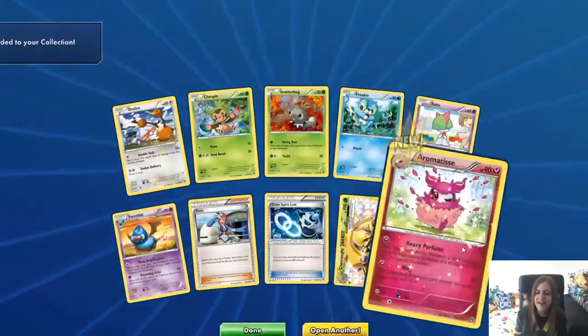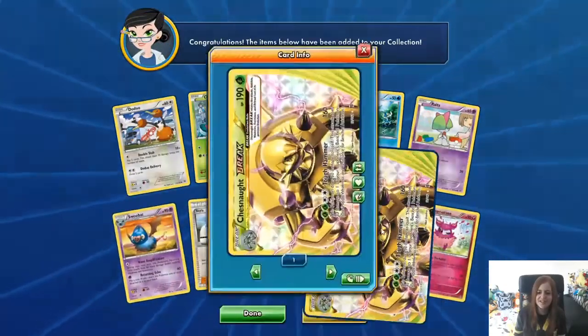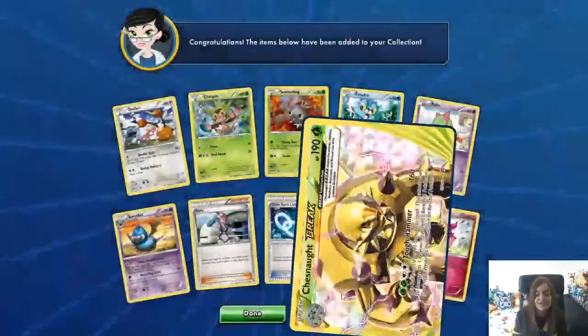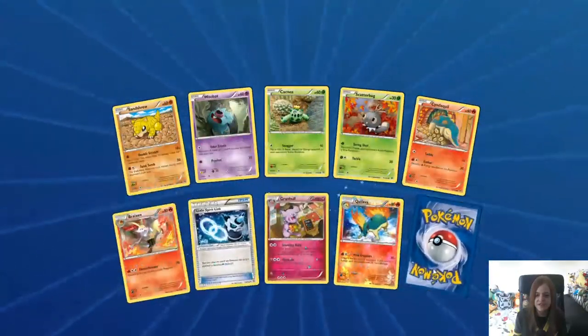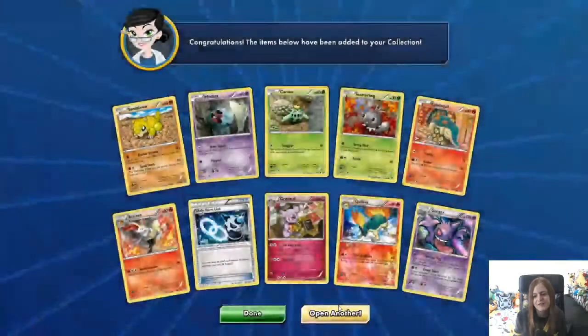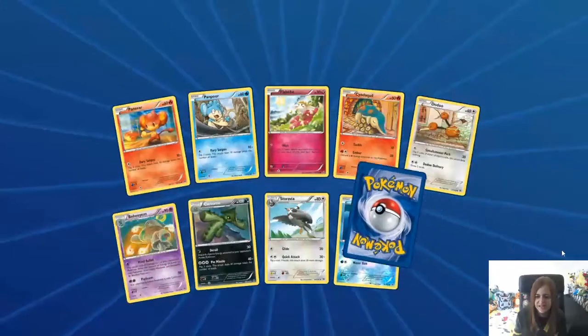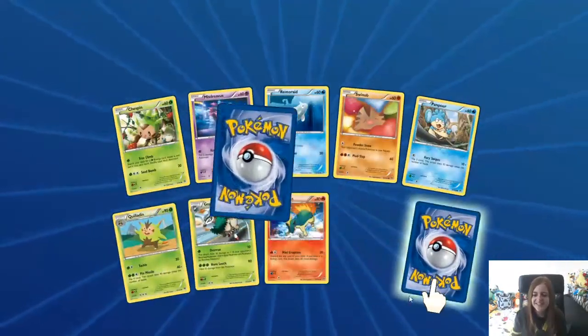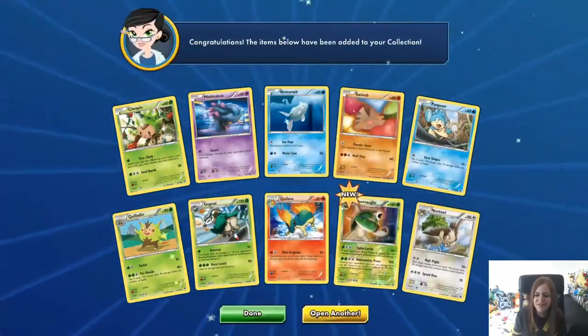It's a Chesnaught BREAK and an Aromatisse. Let's have a look at that Chesnaught BREAK and write it down — number 12 with a Tough Hammer. And hey, it's a Gengar, which I needed more of in physical, but I have to buy it off the internet to make my deck. I do love my Gengar-Golbat deck so much, I'm gonna have to remake it so it's standard. Darn rotation. Reverse Chesnaught is pretty cool.